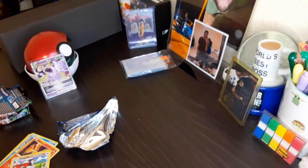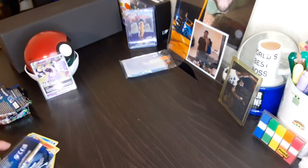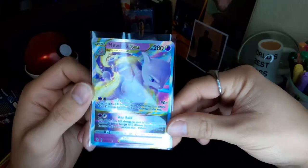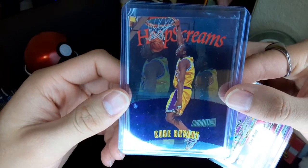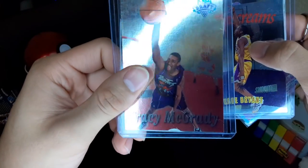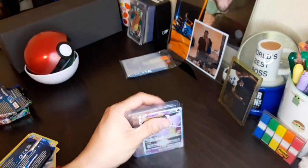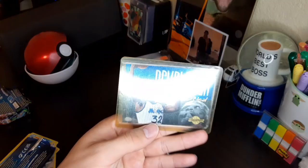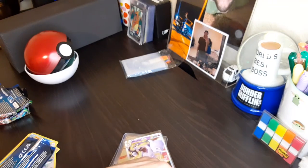Overall we got some good pulls - we got to open some basketball, we got to open some Pokemon, can't go wrong just opening some cards with you guys. Little recap: we got that Mewtwo V Star - beautiful looking card - and we got that Kobe Bryant, even though it's got some damage, really good collector card, and that Tracy McGrady Raptors throwback jersey card. That's gonna conclude this video. If you guys like this content make sure to like, subscribe, stay positive, stay safe, and I'll catch you guys in the next one.